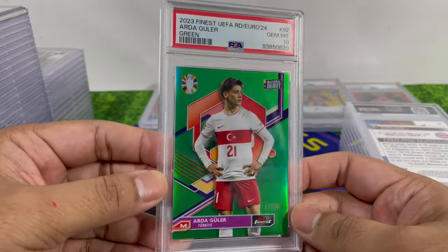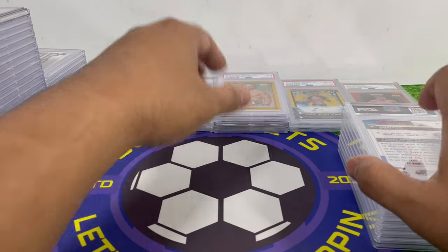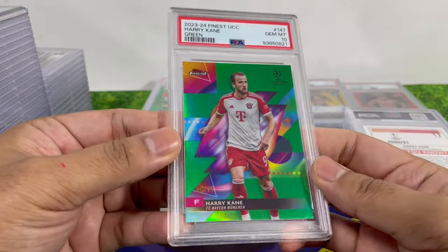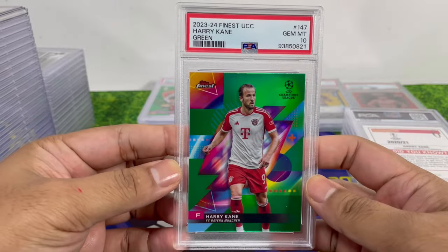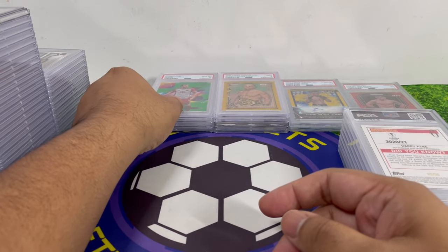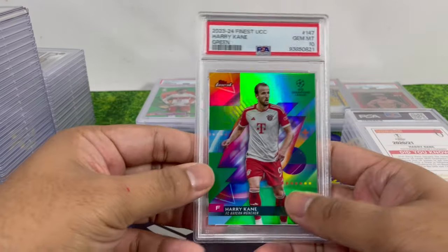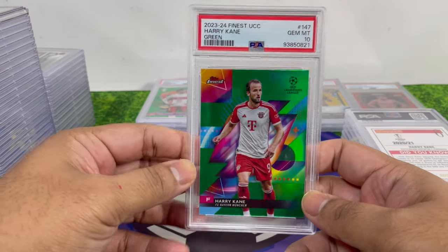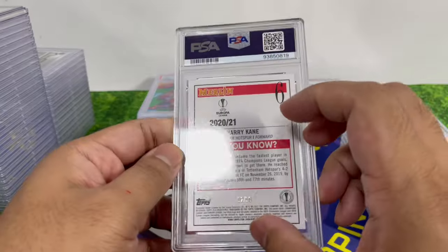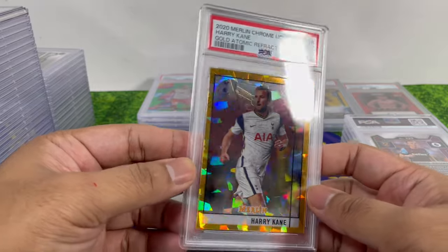Gúdmundur Guðlaugsson — now at Real Madrid — played well at the Euros, numbered to 99, PSA 10. Harry Kane also PSA 10, numbered to 99. He played so well for Bayern, but in the England jersey I don't know — his style of play just doesn't seem to suit the younger players around him.